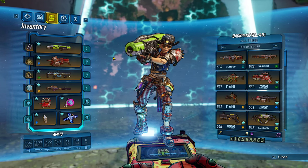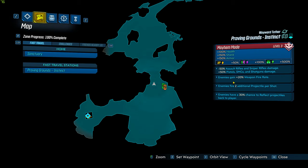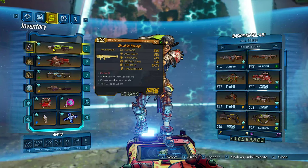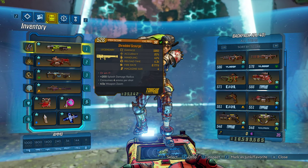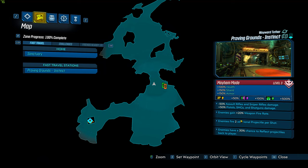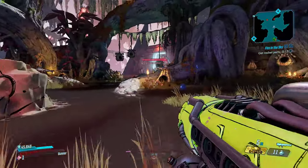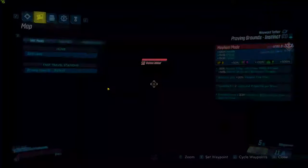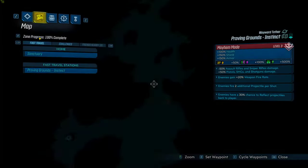I thought let's make a video on this one and test it, so I brought us to Proving Grounds. Let's have a look at what we've got. Penalty on assault rifles — that's okay. The one I've got is kinetic, so there's no penalty but there's also no buffs. I'm expecting this thing to do a little bit of damage. It should be okay, and even in Mayhem 3 with the right mayhem modes it should do okay. I don't see many rocket launcher nerfs in Mayhem mode to be honest. What I like about this thing is it fires four ammo per shot and its capacity is four.